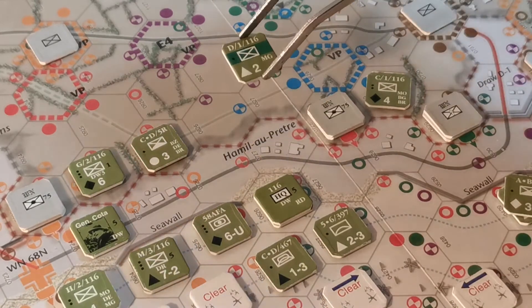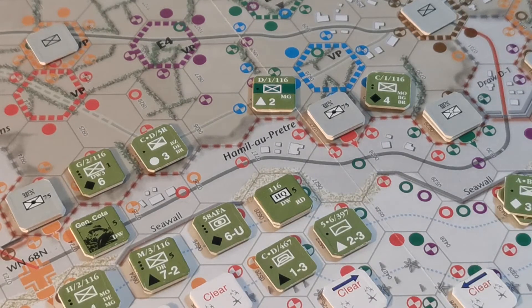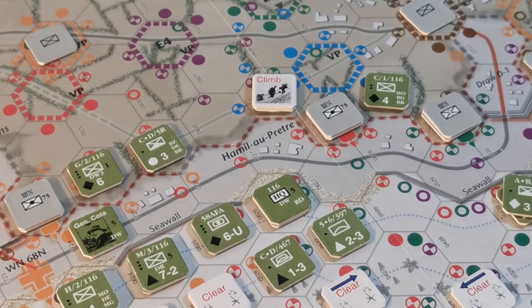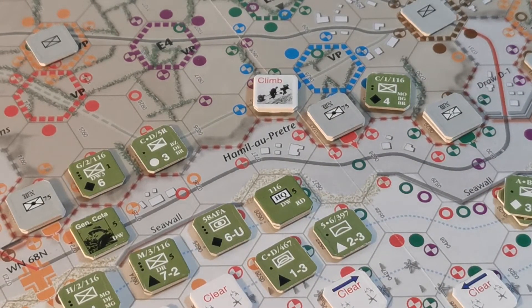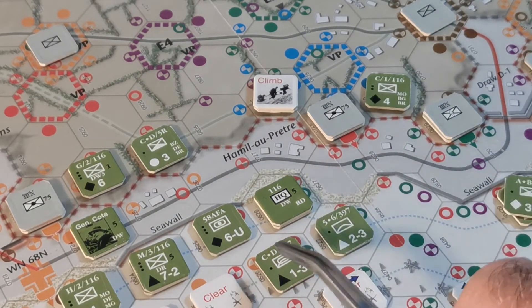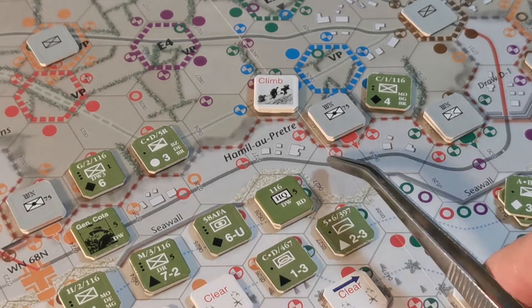We know what we want to do with him — we want to try and climb him up that bluff. Yeah okay, well let's get back to it. So he's getting a free move, and that's not going to be an infiltration move, and he's going to climb. I'm not awfully sure it's awfully clever, but yeah, he won't be able to support the attack next turn. I suppose he's out of HQ range now as well.